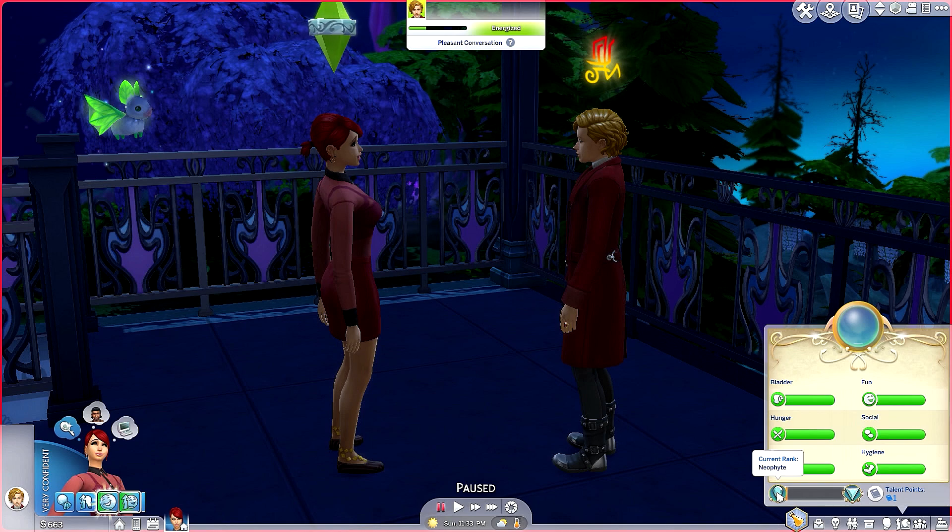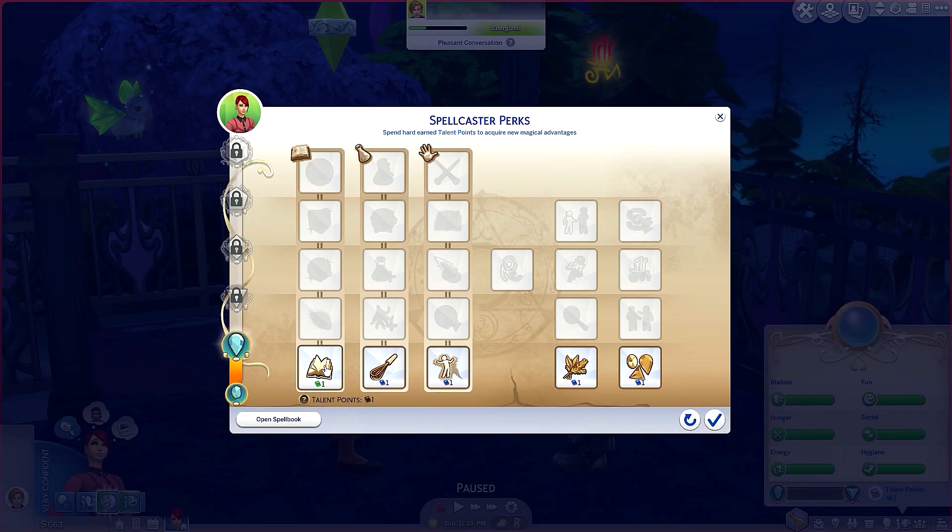We're now in rank two — Neophyte! Awesome! We have one perk point. Let's look at the options: 'Knowledge is Magic' — sim reads and does computer research faster, provides magical experience over time. 'Blender Arm' — potion crafting speed significantly increased. 'Discharge' — can empty spellcaster charge. 'Incredible Forager' — receives more items when harvesting magical ingredients in the Magic Realm. 'Experimenter' — gains experience faster with fewer failures when experimenting and practicing. I like that one!